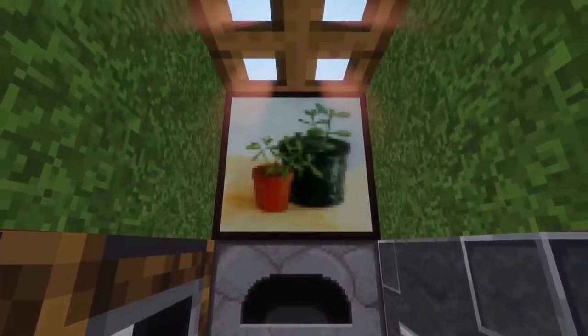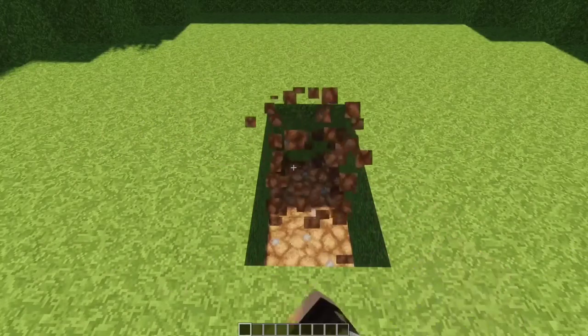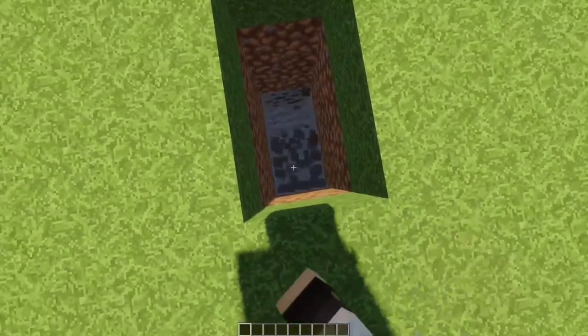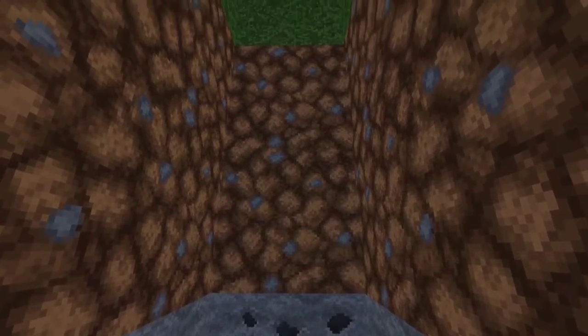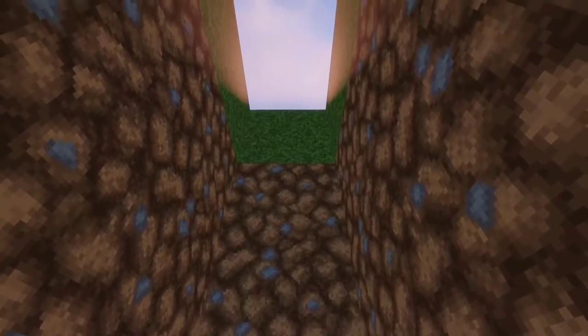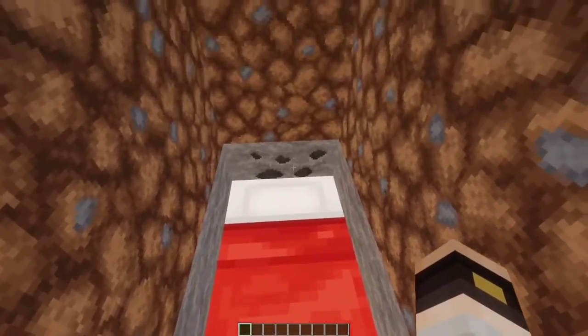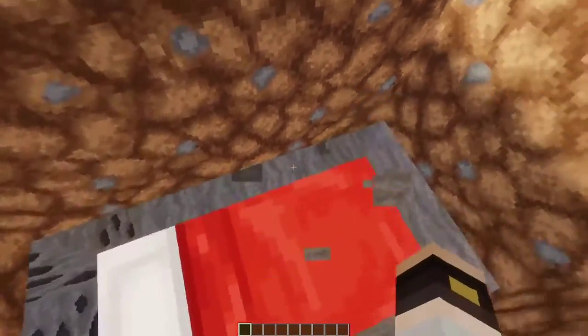After choosing a great place for this base, break two blocks and make it deep by three in total. Replace the floor with glowstone, add a bed on top, then break all the bottom blocks around the bed like so.